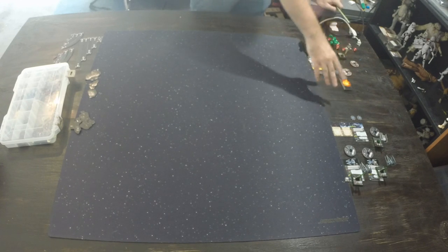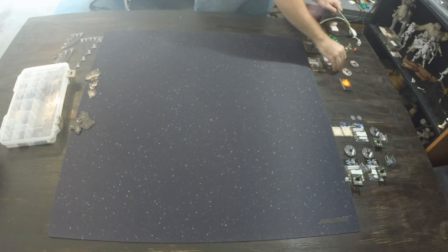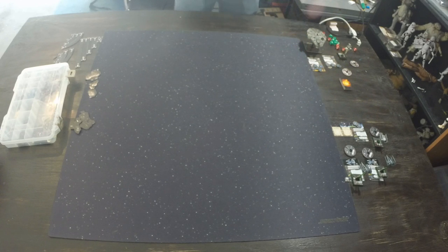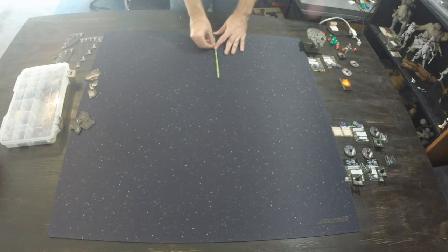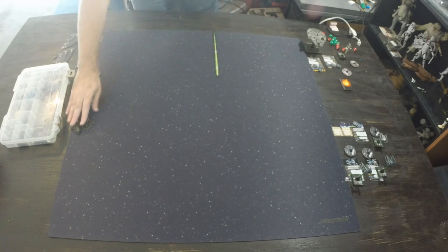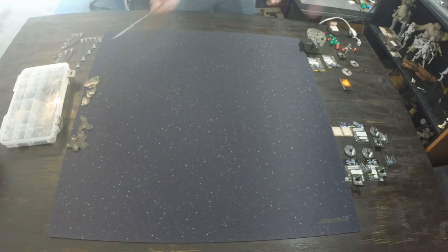Now that we've looked at all our ships, I'll put my shield tokens on each ship: 5 for the B-Wing, 5 for the Falcon, 2 for Darth Vader, and none for the Interceptors. We're going to set up on each side of the board. Each player must deploy within range 1 of their edge using this range ruler. Before deploying ships, each player brings 3 obstacles — debris clouds or asteroid fields — and we place those first. One player will have initiative, meaning they place the first obstacle and act first in ties.